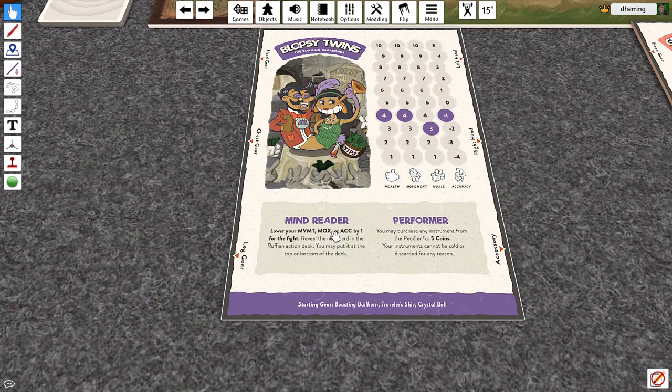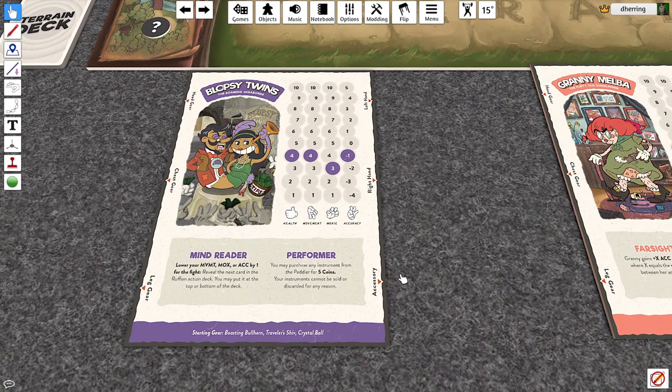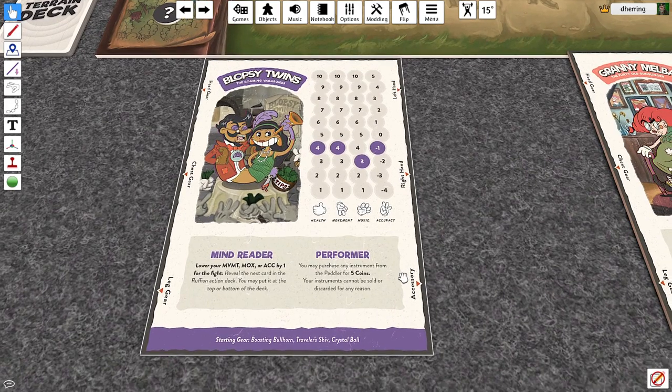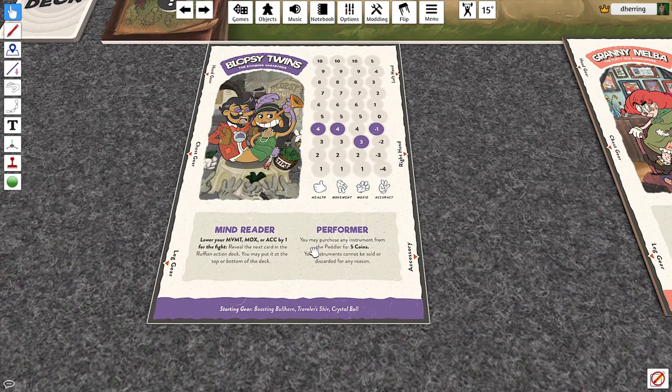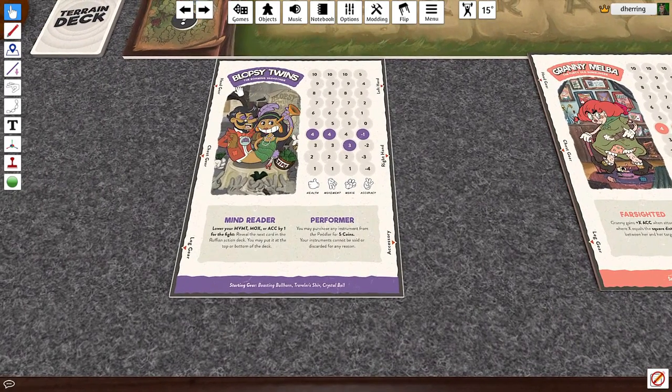They have the ability of Mind Reader. You can lower your movement, moxie, or accuracy by one for the fight to reveal the next card in the ruffian's action deck. Those types of abilities are useful in the right circumstance, but in a fight you want to fight and get the fight done. Also, they are performers — you may purchase an instrument from the peddler for five coins. Your instrument cannot be sold or discarded for any reason, so once we buy an instrument, it's ours.